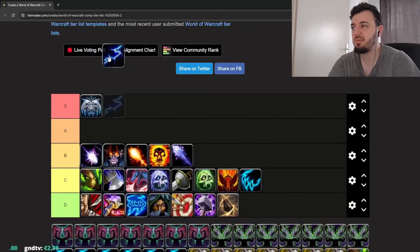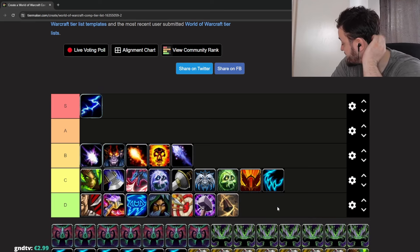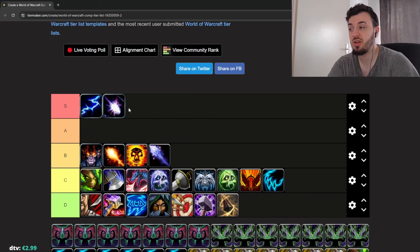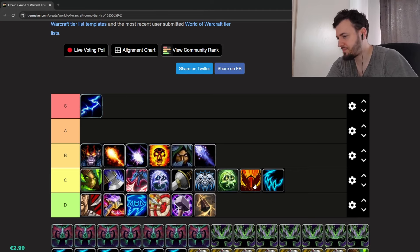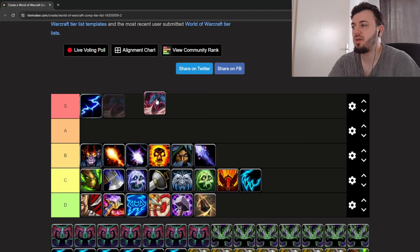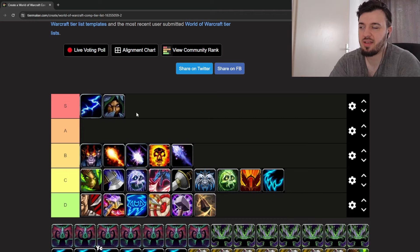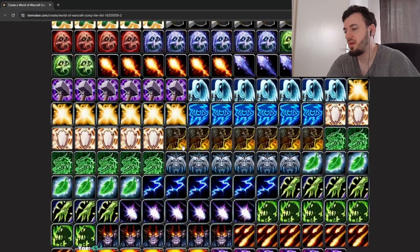Elemental Shaman is a very good spec in double DPS twos — you can actually survive some damage. Shadow Priest is pretty good, Balance Druid is also good. Sub Rogue with Elemental Shaman makes your damage very scary. You can even do double Elemental Shaman, or pair with Devastation Evoker. Overall, Sub Rogue gives you breathing room to do damage and you can off-heal quite a lot as well.